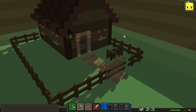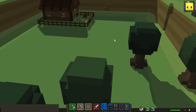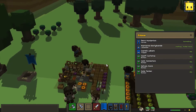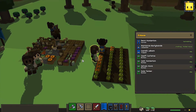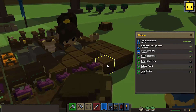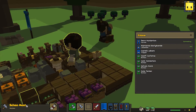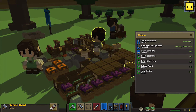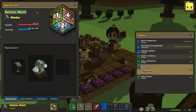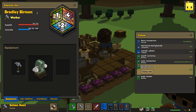Hey guys, welcome back to Stoneheart Alpha 8. One of the things we're gonna do in today's episode is name one of our people Bradley Berman. So I'm gonna select one of my followers here. Do I only have girls? Girl, girl... oh here's a guy - Sullivan Montt. So let's rename Sullivan into Bradley Berman.